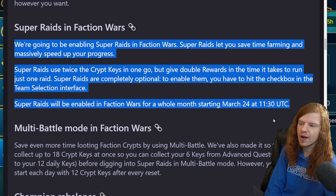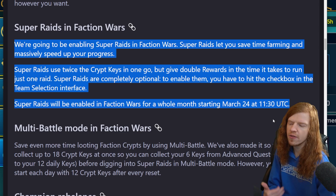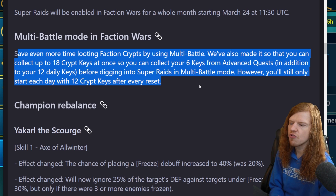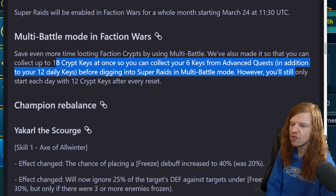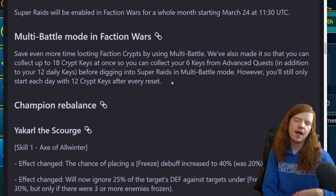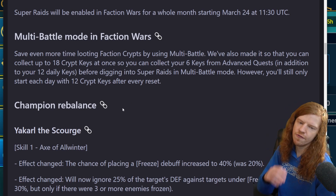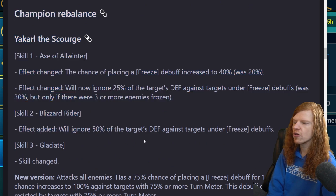Super Raid in Faction Wars is going to make faction wars quicker. I originally didn't like it too much but as time goes on I'm liking it more because it's about saving time. Multi-battle mode in Faction Wars is also added - you can collect up to 18 crypt keys at once. Collect your six keys from advanced quests, but you're still limited to 12 crypt keys per day after reset. So now you can do multi-battle, Super Raid, and stack up all your keys without having to go back and forth.